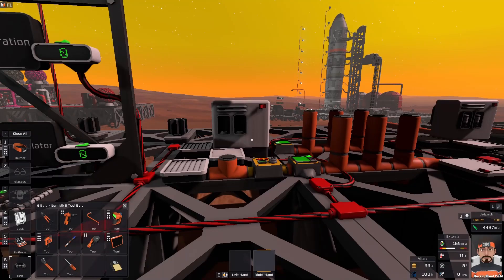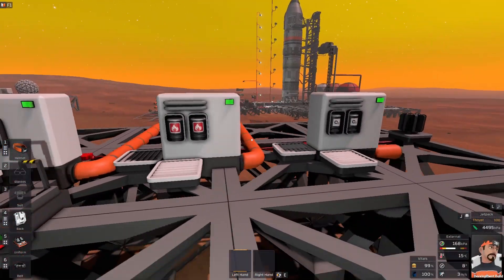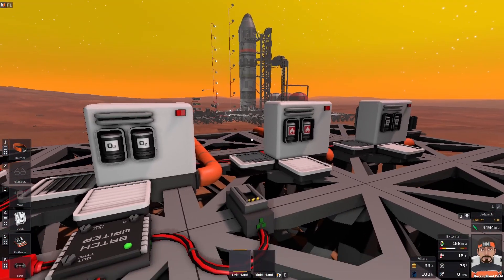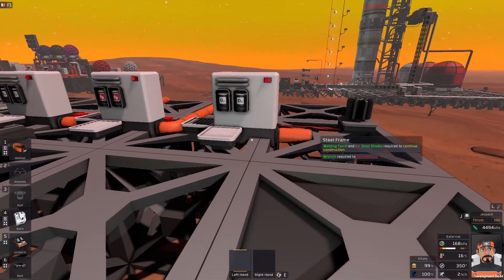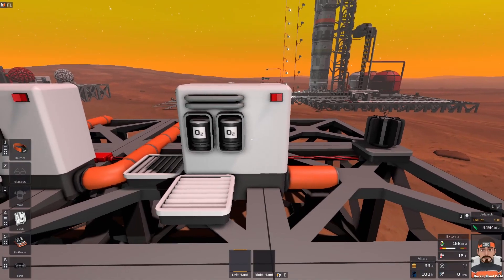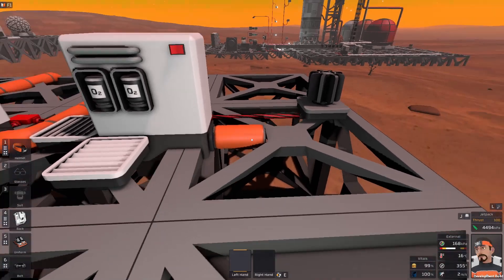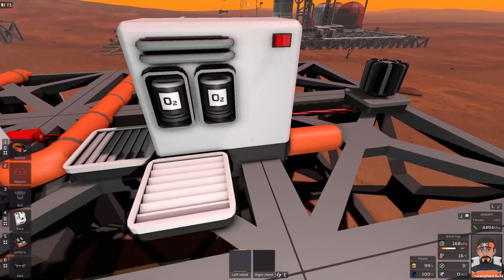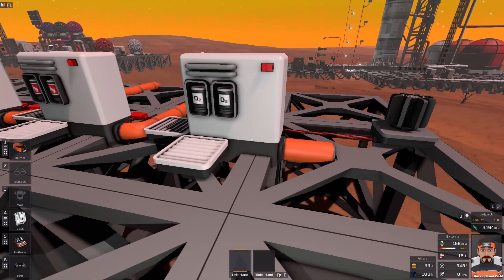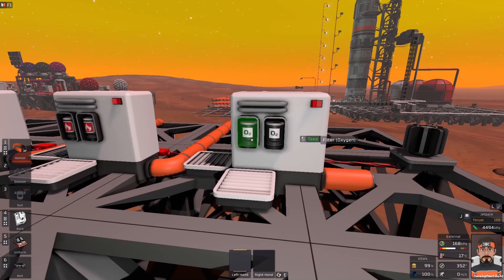Next up is filtration usage - the actual filter cartridges. We have three experiments set up and running. Our first statement: you must switch your filtration system off because it will use your filters every game tick regardless of what happens. I've had this one running with a blocked input - there has been no gas going through it at all - and the filters are still at 100%. So no, that's not true. If there's no gas going through your system, you can leave it on as long as you like and it will not use your filters.